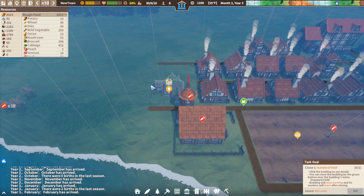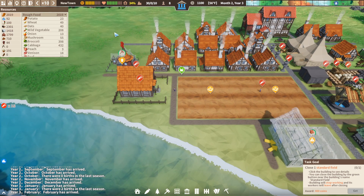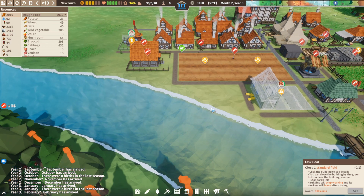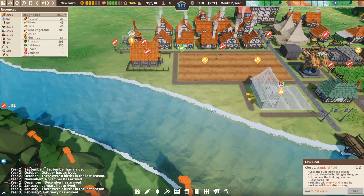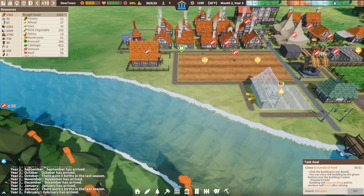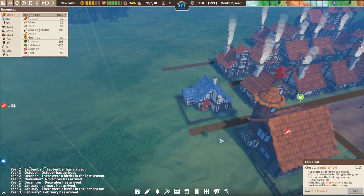The more people you have the better it is, because obviously they're spending more money. Once you get silver coins you can go to your trade room and purchase things — cows are quite expensive actually, but you can purchase stuff. Here is the little shop that you can see here.